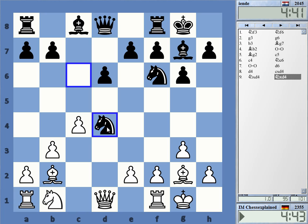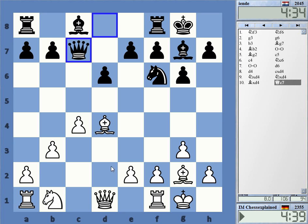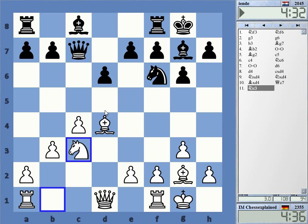Bishop takes or queen takes — bishop takes is also interesting. And then knight c3, why not. Bishop from d4 is also an option, and that's not such a great place for the queen really.